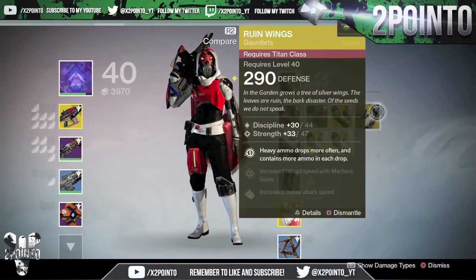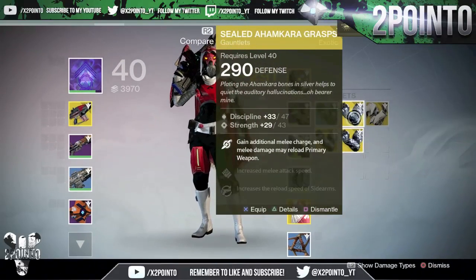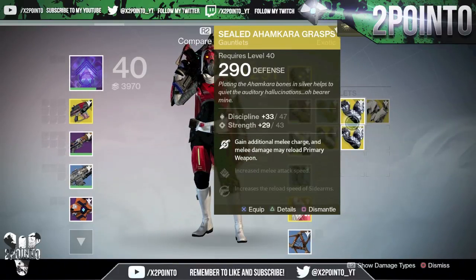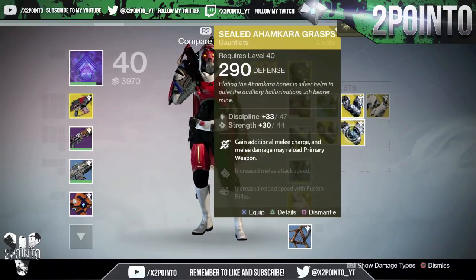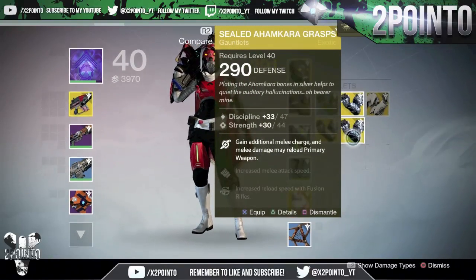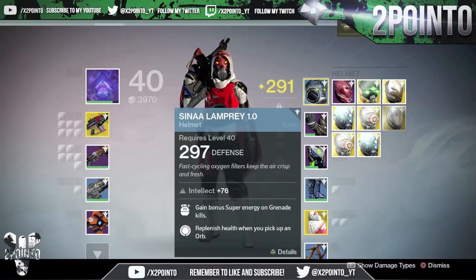Unfortunately we can't preview it because I'm not on my Warlock. Next, the gauntlets: I'll keep that for infusion. Ruin Wings for the Titans, and then three lots of the Sealed Ahamkara Grasps. They actually have different upgrades — I didn't know that was possible. Gain an additional melee charge and melee damage may reload primary weapon. On this one: increased melee attack speed and increases reload speed of sidearms. This one: increased melee attack speed and increases reload speed of fusion rifles. And this one also has fusion rifles — so two are the same, one is different. I don't really use fusion rifles or sidearms, but I do love the increased melee attack speed perk.